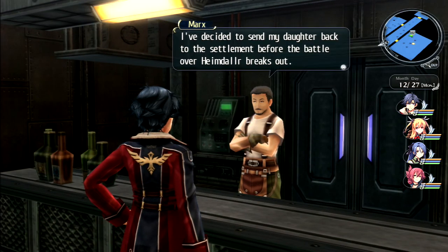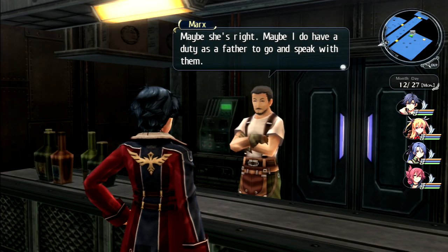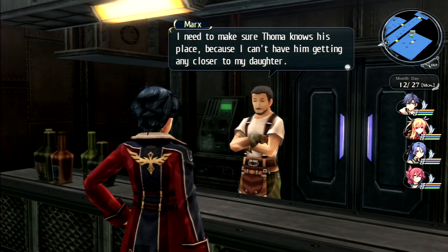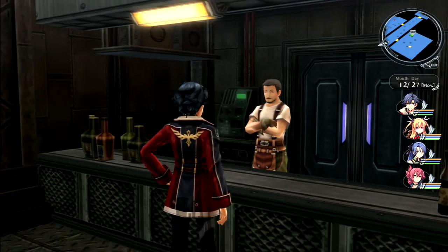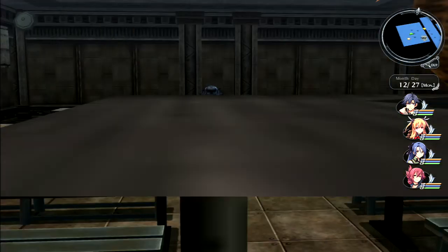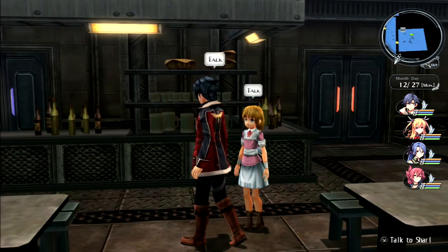Mark wants to send his daughter back to the settlement before the Heimdall battle and plans to make his position very clear to Toma. Switching Gaius into the party since we're near Nord - it seems fitting. Checking if the father NPC has different dialogue with Gaius in the party.